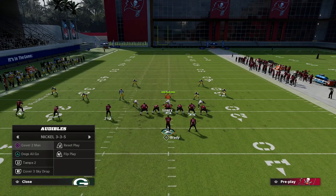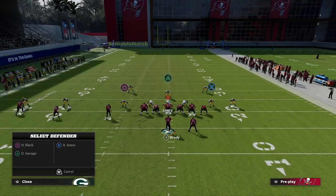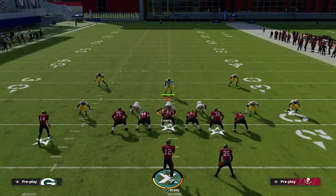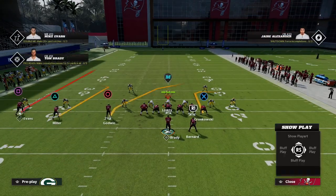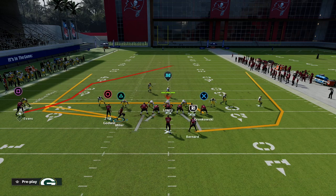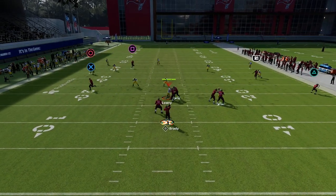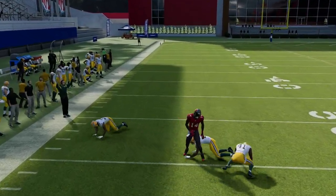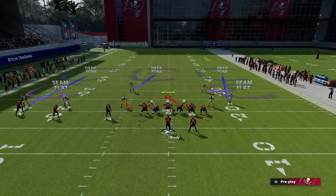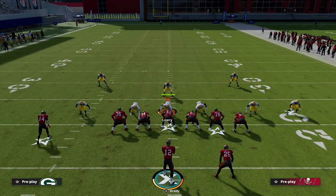Now I want to direct your attention to the backside of this concept. The best way to illustrate this is by starting with the double maple and working out of that. Against double maple, this wheel route to the circle receiver is very effective because the drag route holds zones underneath. You'll notice how fast this drag gets over there, and when the wheel cuts upfield it can get matched depending on whether they're using zone drops.